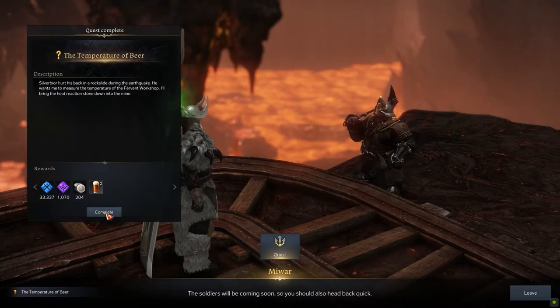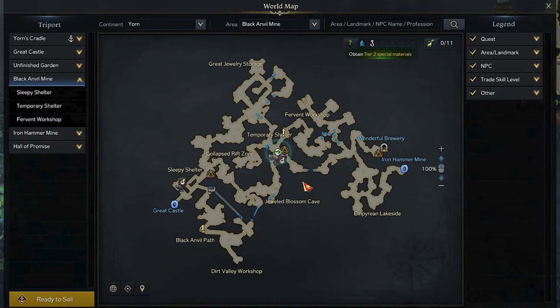Here, you will be able to speak with an NPC called Miwar in order to complete the quest. For the next step, go back to the central triport called Temporary Shelter.